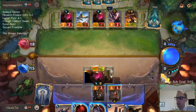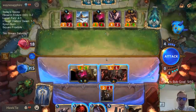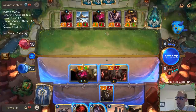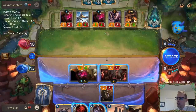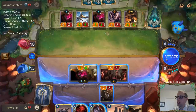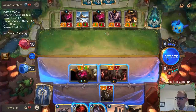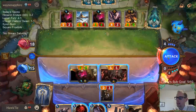I mean, the win rate of Omenhawk on turn one — a one-drop — skewed the game dramatically. Of course that would be the case. How do you change one-drops not skewing the game dramatically? Just make them all terrible and then everybody starts on turn two, but that doesn't sound fun.